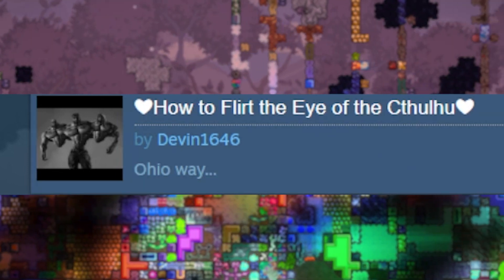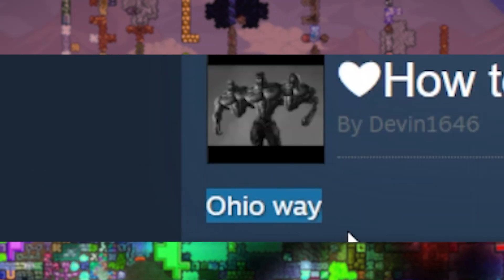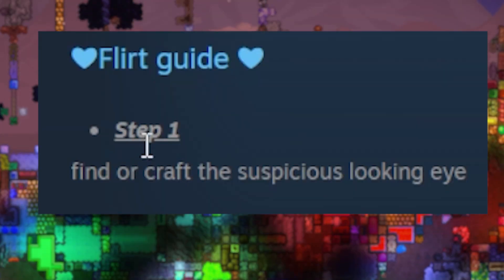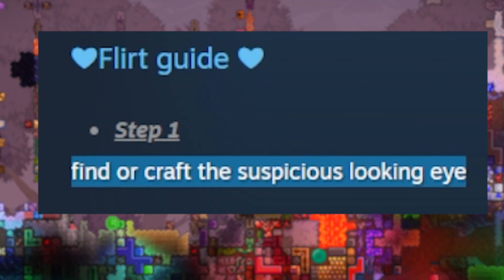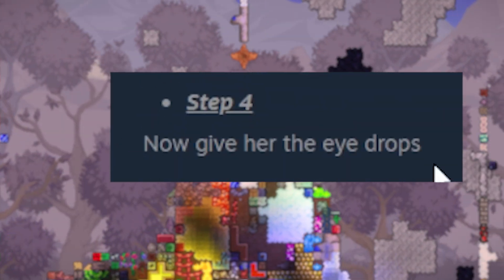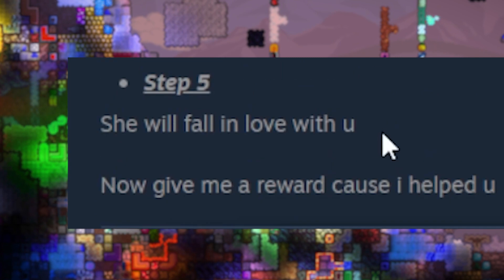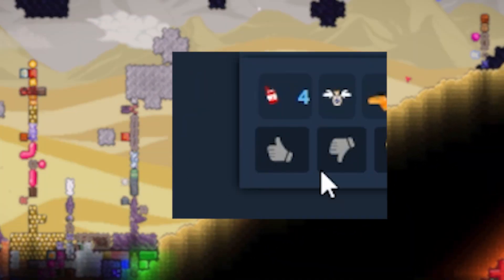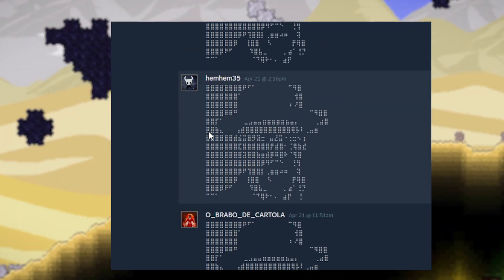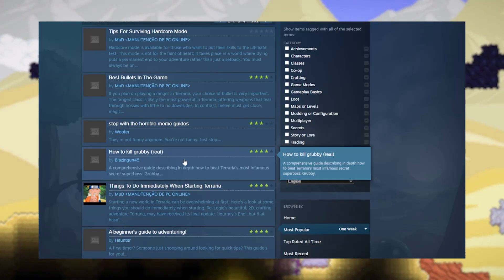Award — jester award. Oh my god, I've been seeing this guy on the guides a lot. How to flirt — oh baby, we gotta check it out. It says Ohio way — I'm actually from Ohio originally, so this is coming from my hometown. Step one: find or craft the suspicious looking eye, except wait until it's nighttime. Spawn the Eye of Cthulhu. Now give her the eye drops — I don't really know about that. She will fall in love with you. Now give me a reward because I helped you. You get a thumbs up.